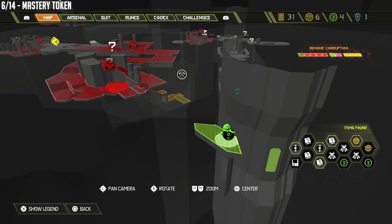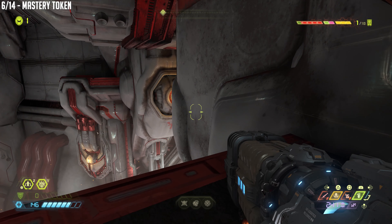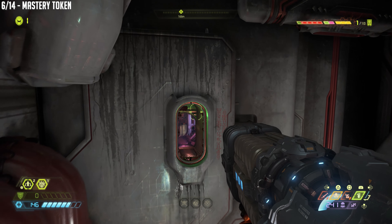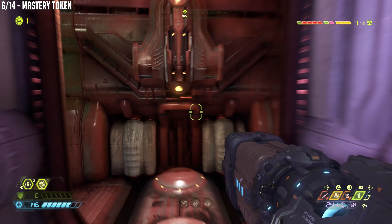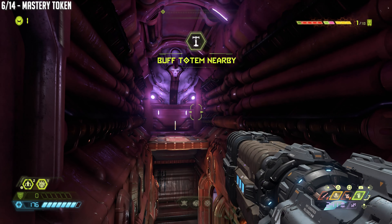I'm going to pick things up from that last spot. We're going to turn back around and pick up a mastery token. You can take the pole if you want, or just double jump over here, then jump up, and turn around once again.